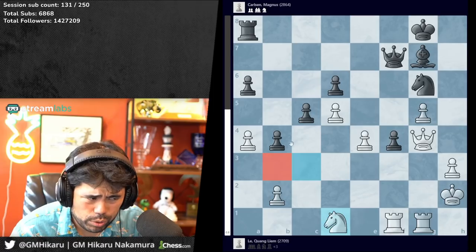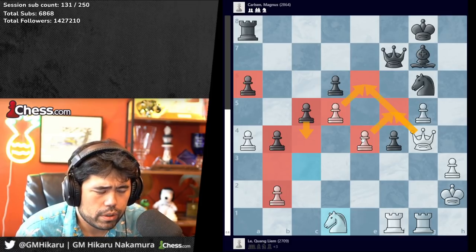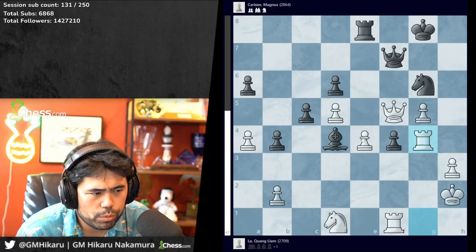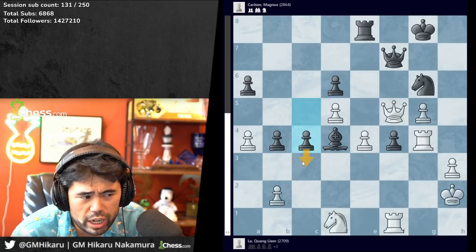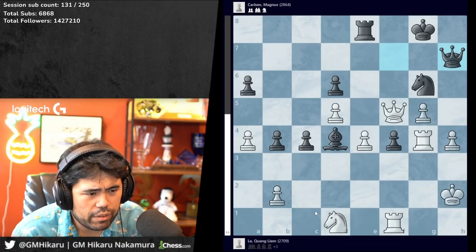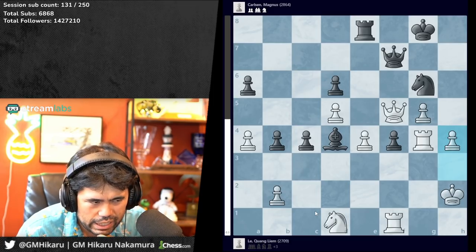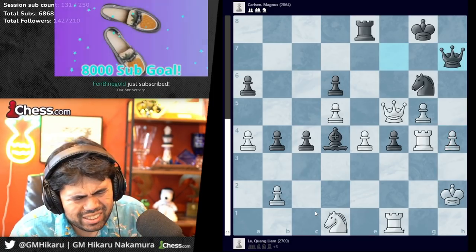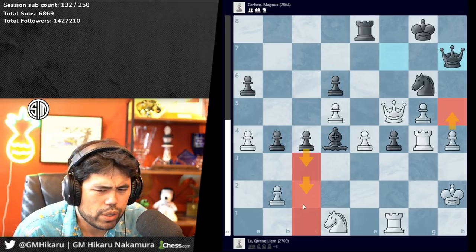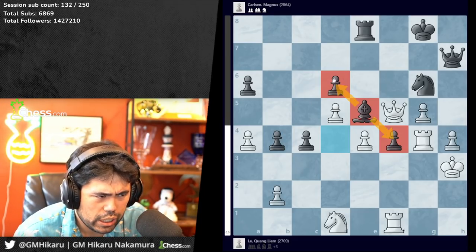Even though black has a grip on the dark squares, white can play on the light squares — specifically b3 to stop any queen-side pawn advance, and then queen f5 or queen e6 where black has no control. We get rook e8, queen to f5 by Laquan, bishop to d4, rook to g4, c4 — last gas from Magnus trying to use the three-versus-two pawn majority to make a new queen, but it's too little too late. H4, queen h7 — actually looking at this it feels kind of messy with the queen stuck and no pawn push.